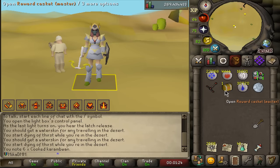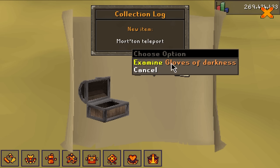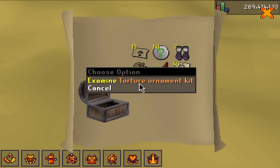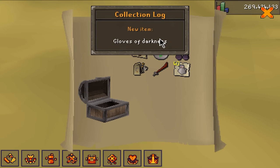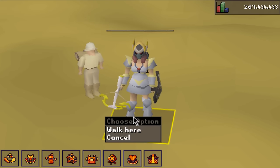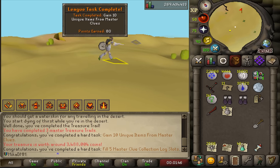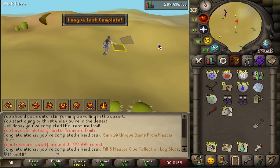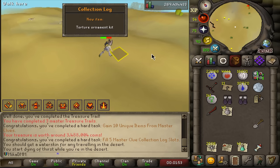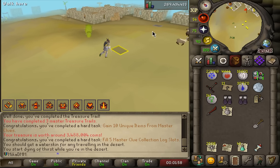Good morning — I finished my master clue scroll, let's see if we get something good. I got two gloves of darkness in the same roll, plus a Torture ornament kit — don't think I can use any of that really. I'll take the 40 wines of Zamorak though, that's pretty decent. Ten master uniques as well, not bad. I will most likely complete the quests for the elite clue I want to do as well, so I can do any type of clues I'm in the mood for.